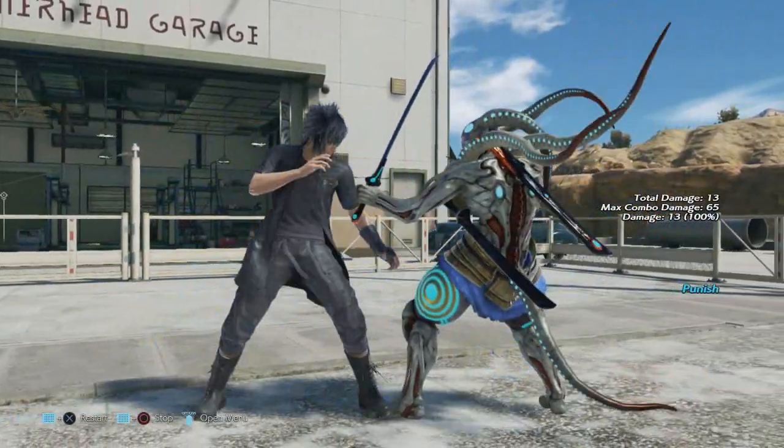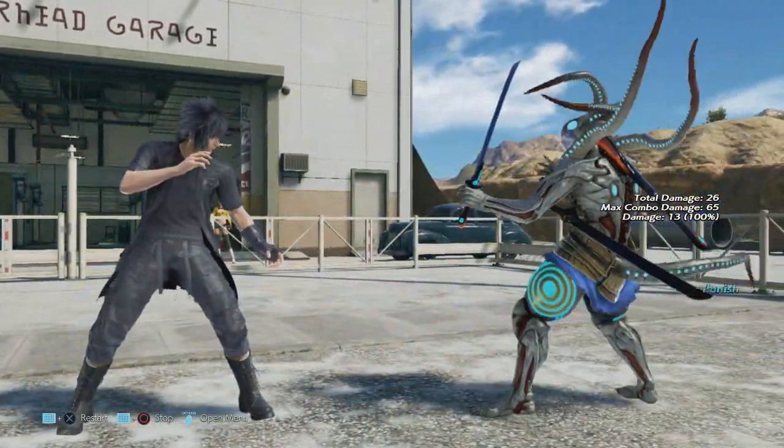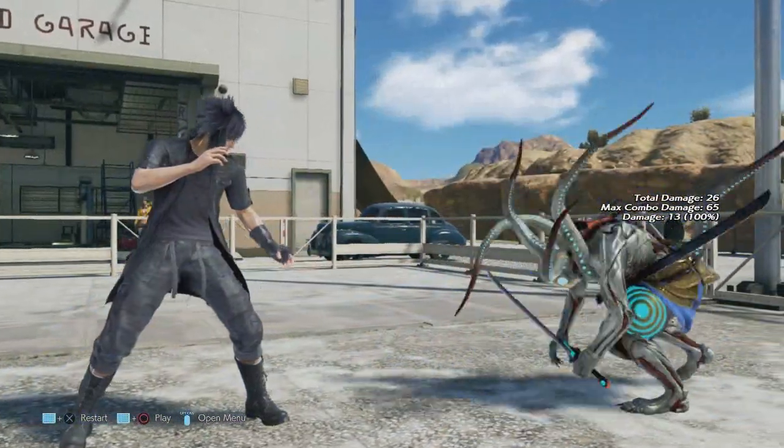Down back plus 2 — the reaction on hit was also changed; it now slams the opponent face-first into the ground. The recovery on hit has been increased by 4 frames.